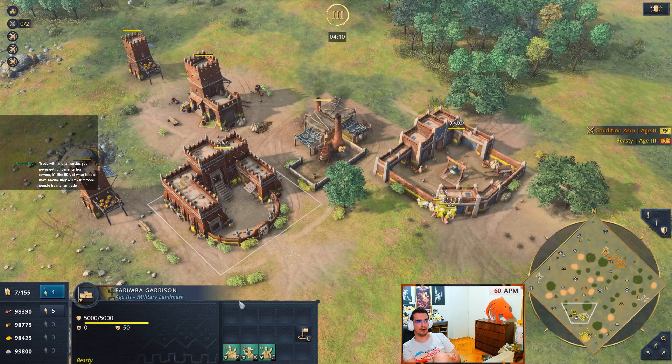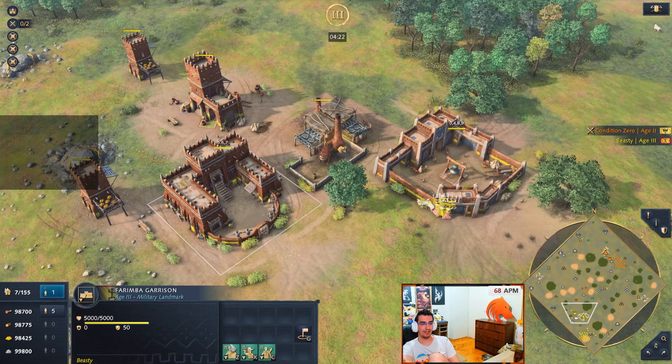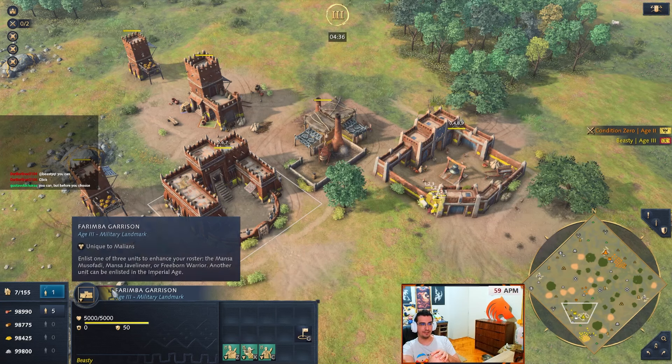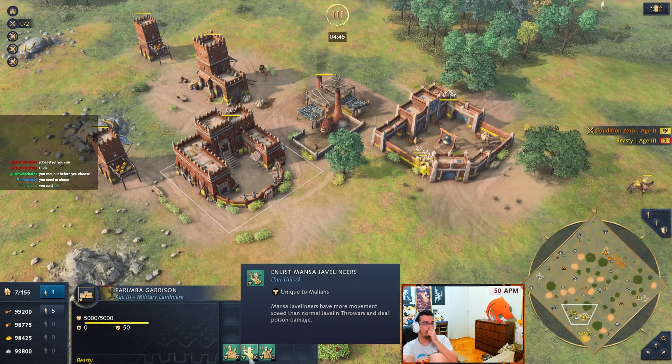I didn't know this - I assumed you can still make units in Farimba with gold, but you cannot. What Farimba does is give you three options: Freeborn Warriors, Manza Javelineers, or Manza Musafati. You can only select one of these, and then you can select another one in Imperial.